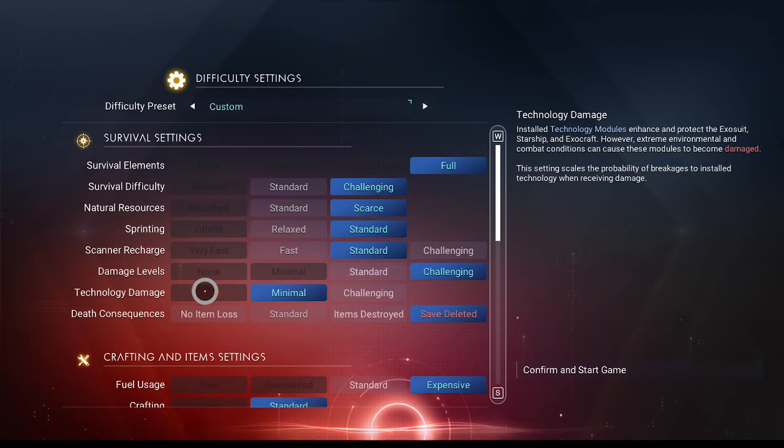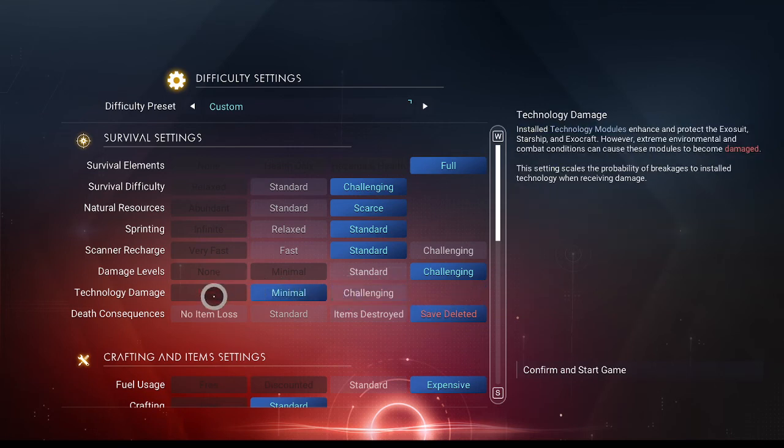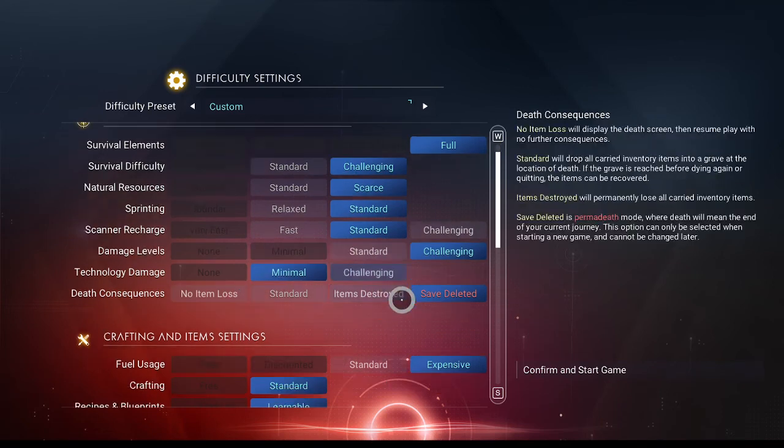I wonder if that's in 4.07, because there used to be four levels of this and minimal was the lowest one. But if we can go to no technology damage that would be interesting too. Anyway, we'll stick with minimal for permadeath, even though previous permadeath used to be none. It'd be nice if we could go to that setting. Scanner recharge — I don't really actually care about any of this. We'll leave this on all of our standard permadeath stuff. It's really just technology damage I want to change.